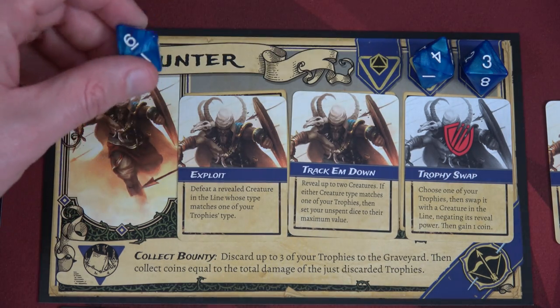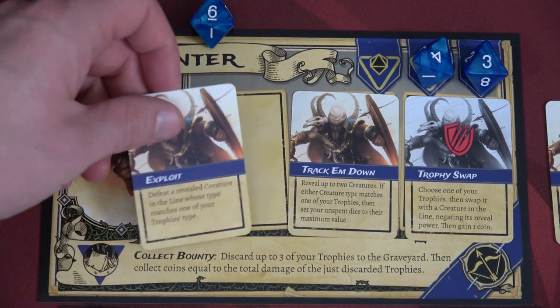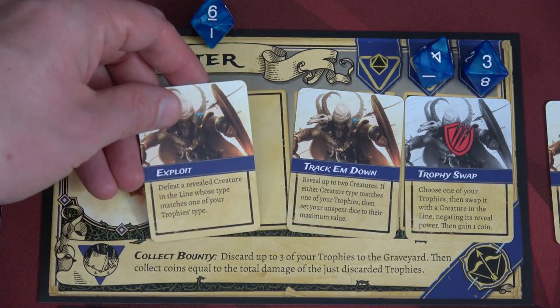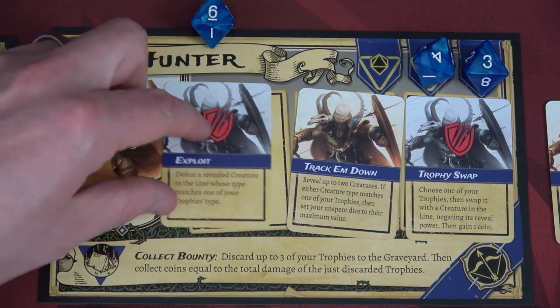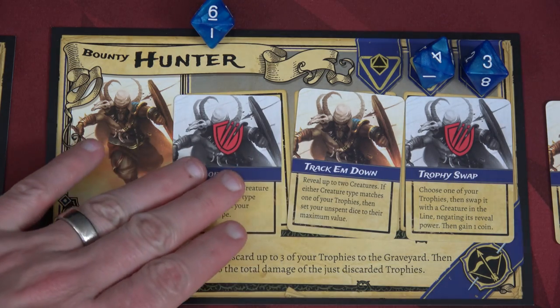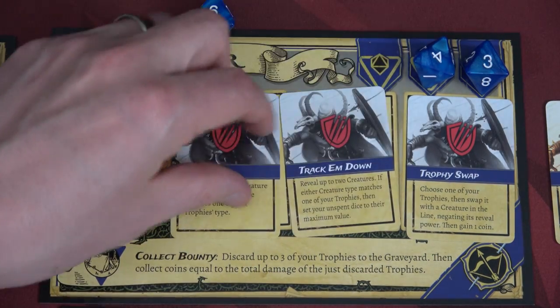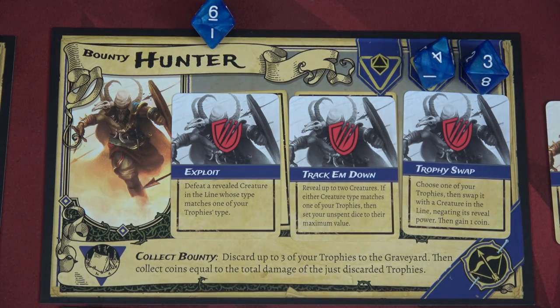During each round, we can activate abilities one time by placing a die on them. We can also exhaust an ability to use its effect — but that is considered another point of damage. If ever you have all three ability cards damaged, you either need to go to camp, or if you don't go to camp while on watch, you don't get to contribute your dice or abilities to combat against the horde.